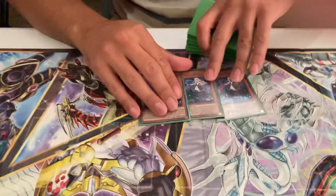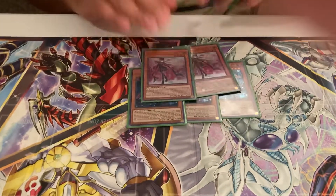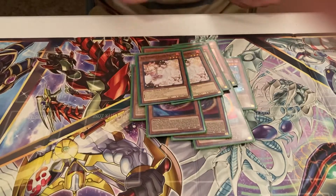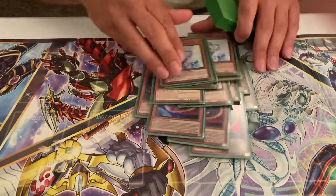Three Ray — if you don't draw a way into your extra deck it's really stiff. Two Rows. Then hand traps: three Nibiru, three Ash Blossom, two Belle, and Triple Effect Veiler. That's all the monsters.